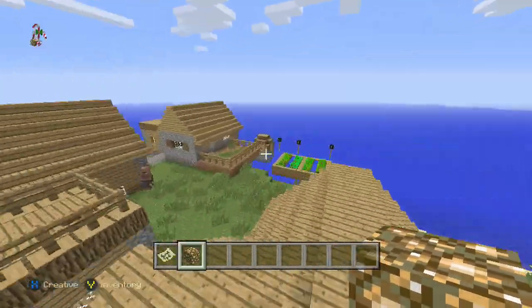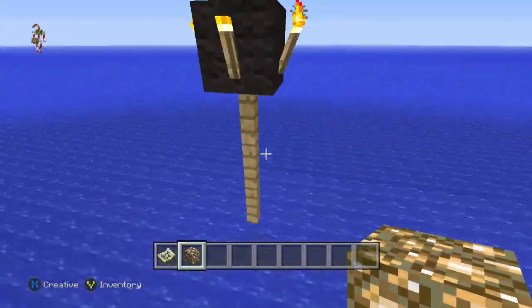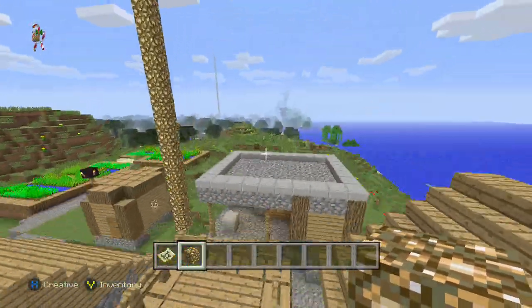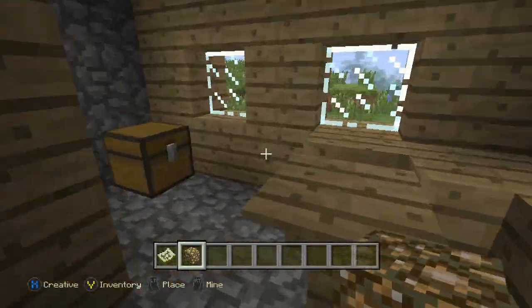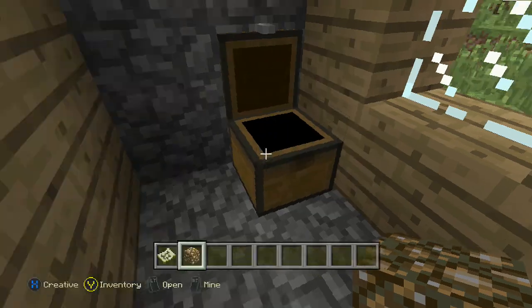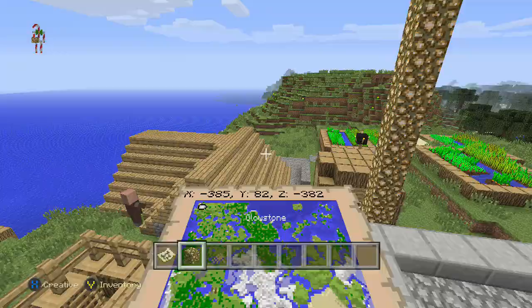I thought this was a very cool village because look at this — this is the sickest placement of wool I've seen in my entire life, I kid you not. But never mind that — what we all came here to see was the blacksmith. Let's see what kind of loot we can get, maybe some diamonds hopefully. Oh my, five apples — well that's pretty good because you did find some gold in the other chest, so you can make a nice amount of golden apples.